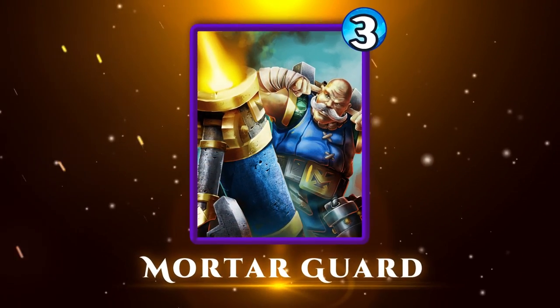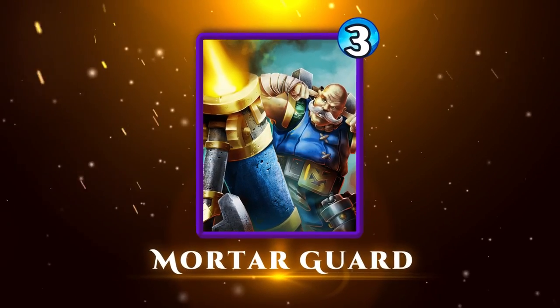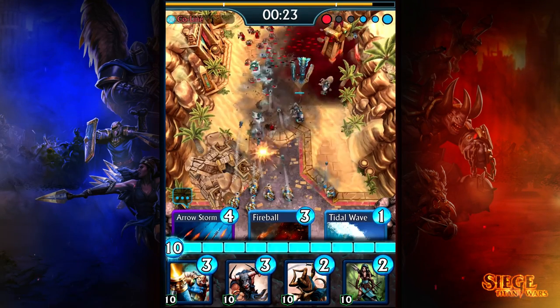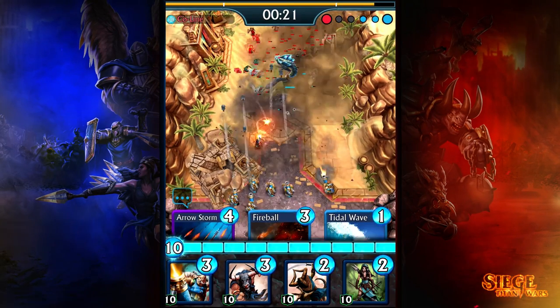The Mortar Guard is a powerful counter to clusters of Warriors and Titans. When the Mortar Guard gets in range, it locks in and barrages enemy troop formations and Titans.